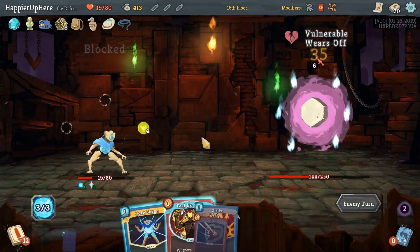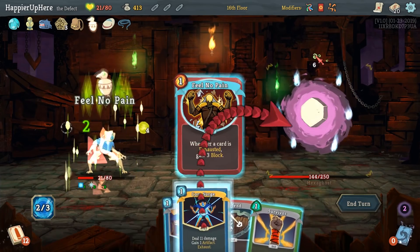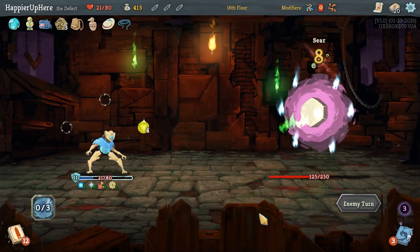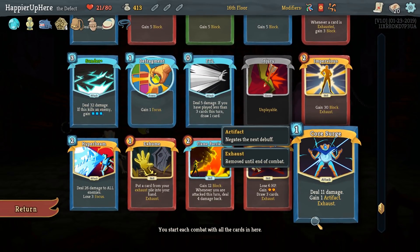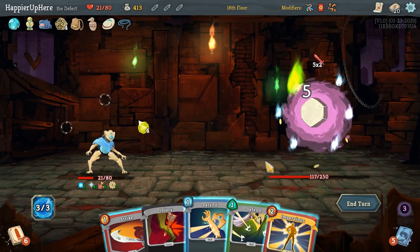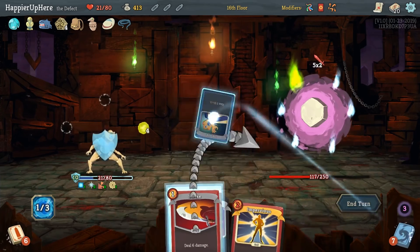Six incoming — I think we'll do Feel No Pain, Core Surge, and Survivor. Now we can play Hyper Beam without worrying. By the way, another card I picked up after the last boss which was the elite Lagavulin: Core Surge. FTL — we don't need to play Impervious just yet, we can just double Defend and Strike.